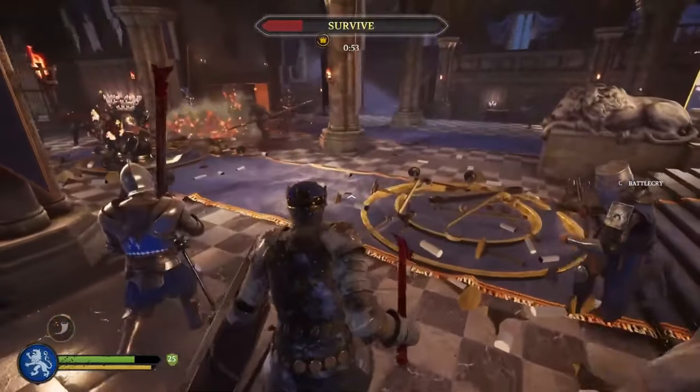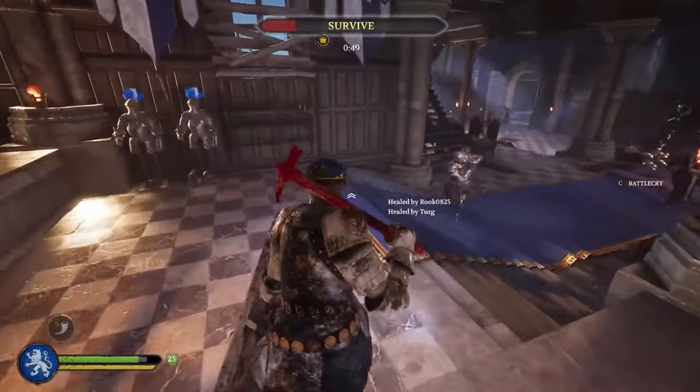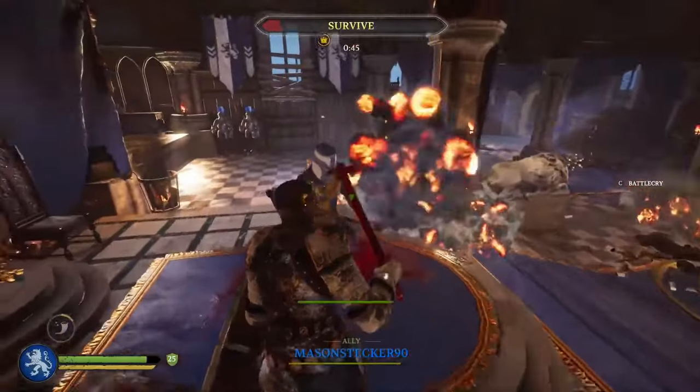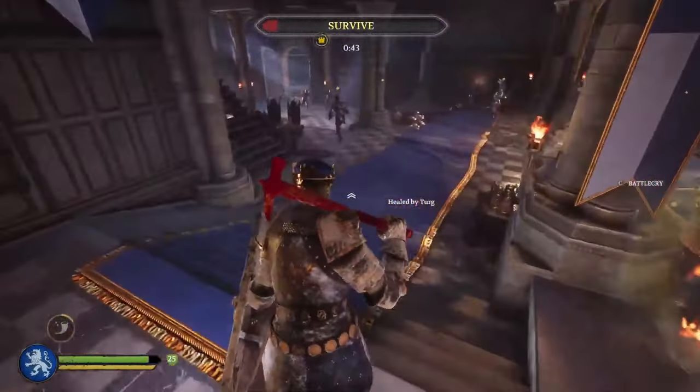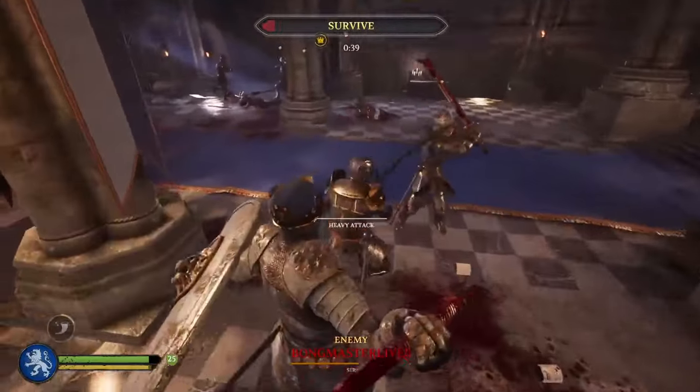For example, if I was getting overrun right now, I'd run back here. I'd be safe here for 50 seconds — no problem, I can sit here for 50 seconds and be totally fine. But when it's like five minutes left, you don't want to sit back there.